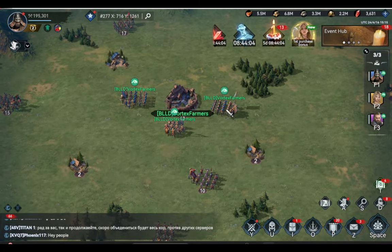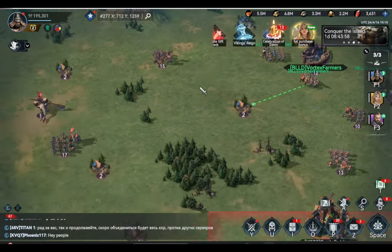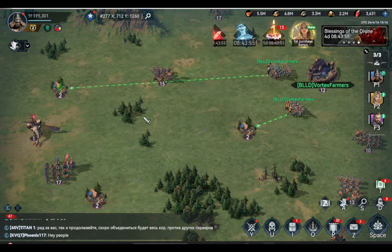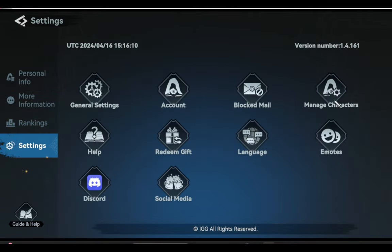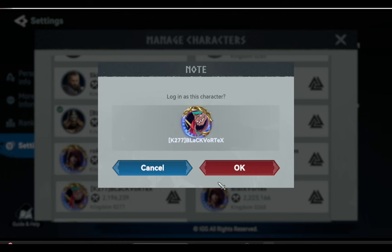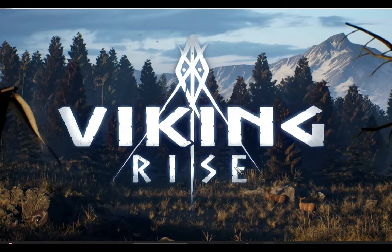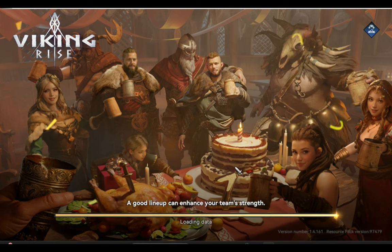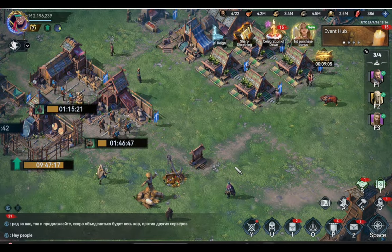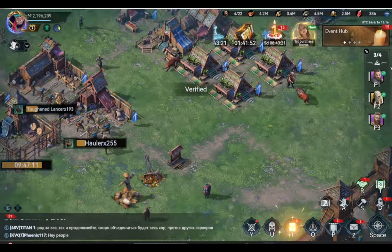Now that we have dispatched all of our troops, let's send them to some resource points so they can start farming. Let us go to our main account. We will send our marching orders to loot the farm account.